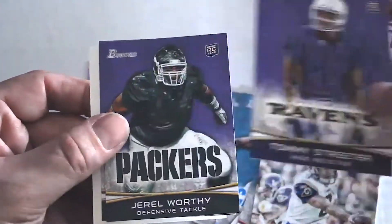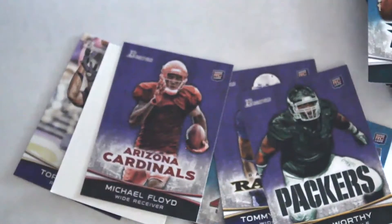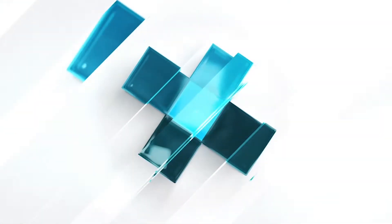We've got Tommy Streeter, Gerald Worthy, and Michael Floyd. So there you have it — got these out of the clearance bin, got an idea what they look like now. Honestly it's not the greatest of sets but some decent looking cards. For more great videos make sure you click like and subscribe and we'll see you next time.